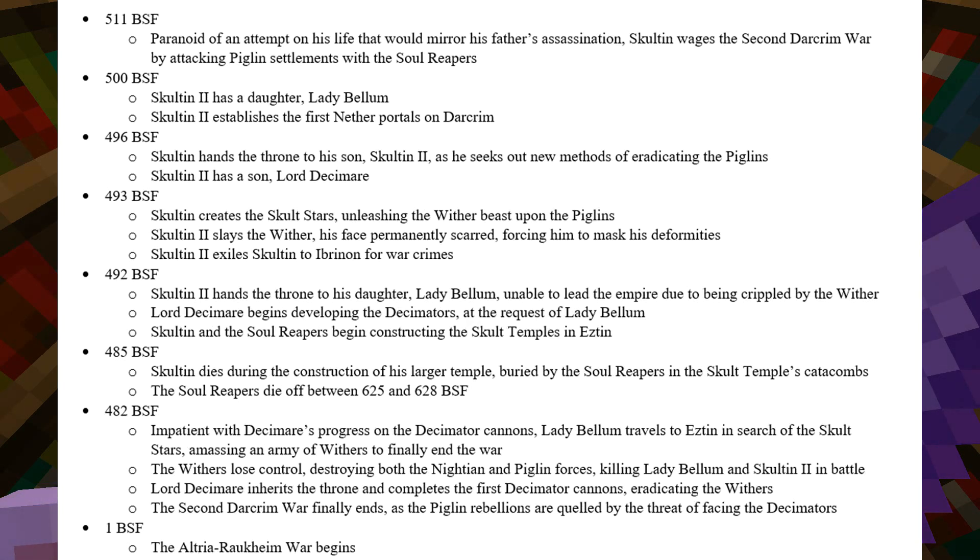In 511 BSF, paranoid of an attempt on his life that would mirror his father's assassination, Sculton wages the Second Darkroom War by attacking Piglin settlements with the Soul Reapers. In 500 BSF, Sculton II has a daughter named Lady Bellum, and also establishes the First Nether Portals on Darkrim. Sculton hands the throne to his son, Sculton II — aka Spooky Sculton — in 496, as he seeks out new methods of eradicating the Piglins.